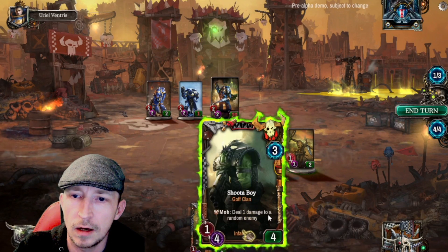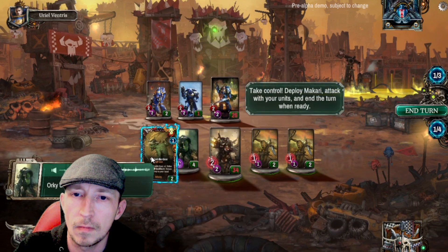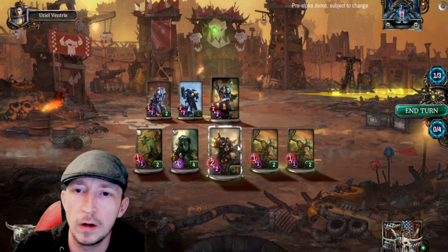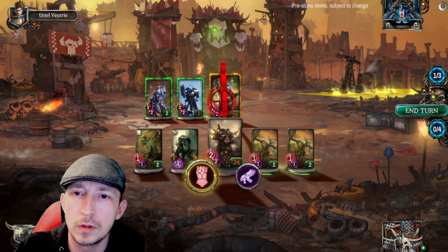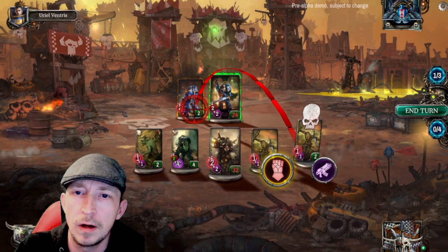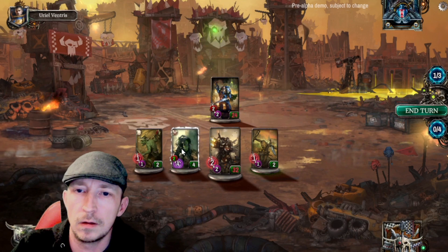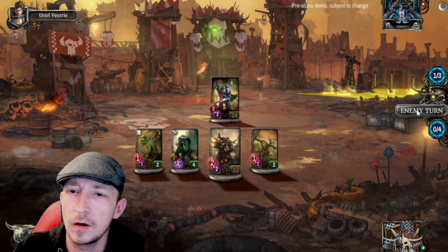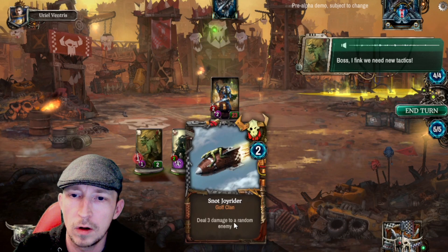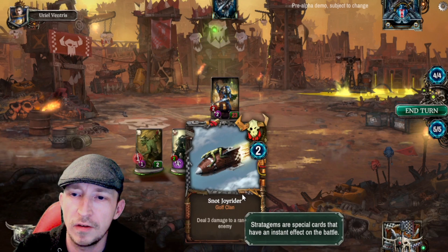We've got a Shooter Boy — deals one damage to a random enemy. Let's put him down and put another Grot down — probably best putting the Grot next to Gasgul. His skill deals one damage to a random enemy every time. Now we've got a card that deals three damage to a random enemy, that's even better. Stratagems are special cards that cause an instant effect in battle, let's put that down.